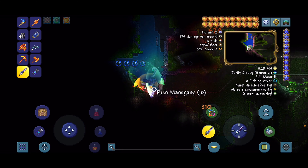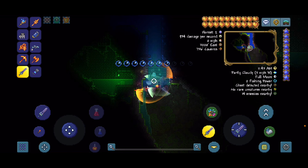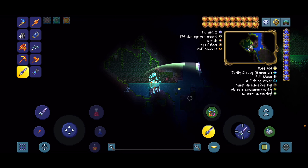Then what you're going to want to do is go right over here and start digging down right here. You will find this chest right here — I can't remember which one it is, but this one has an anklet of the wind too.